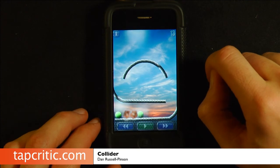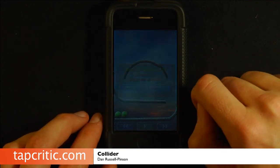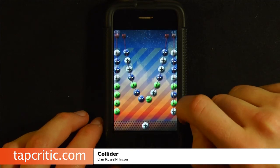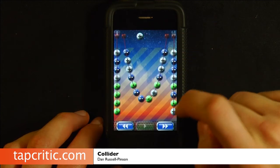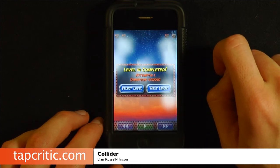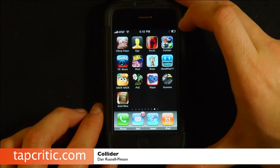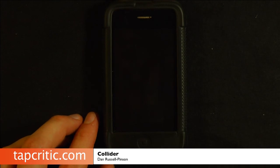There we go. A little bit of thinking involved, bunch of levels, lots of good gameplay. The physics engine seems to work fantastically, and it varies it up enough to where you don't really feel like you're repeating yourself all the time. So that's a really fun little game that you should check out if you're into that kind of thing. It's called Collider from TapCritic.com. I'm Johnny Five — I'll see you soon.